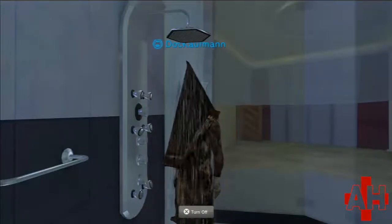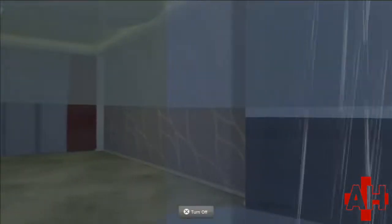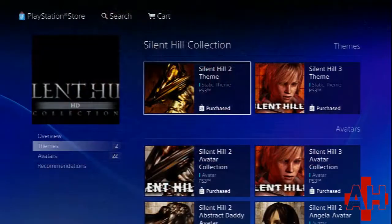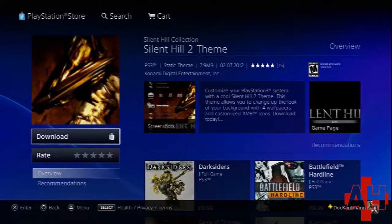A lot of Silent Hill stuff has been available on PSN, and a lot of it also tends to come and go unexpectedly. Here's a listing of some things that are available or have been in the past. When the HD collection was released for PlayStation 3, they also put up a bunch of related digital stuff that you could buy on PSN to celebrate its release, however ill-fated that was.